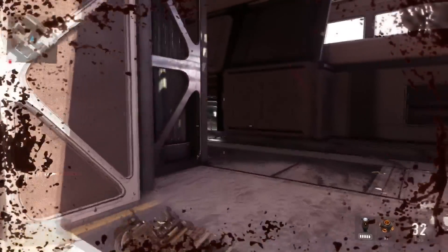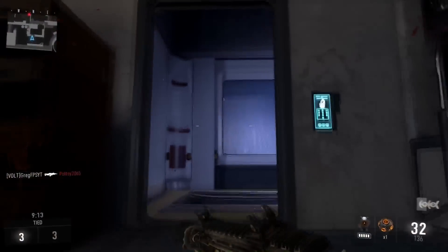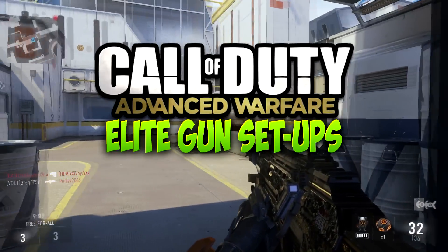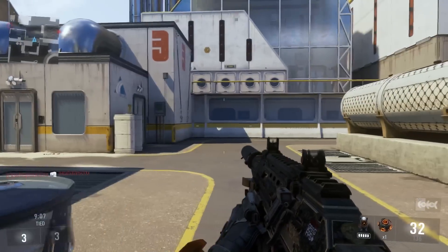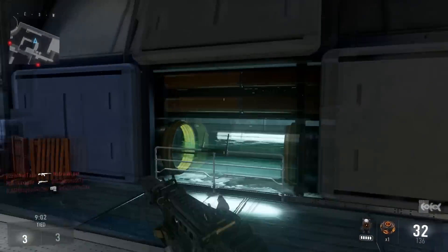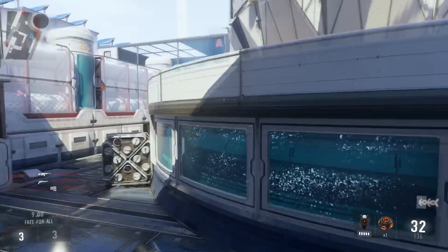Hey what's up soldiers, my name is GregFPS and welcome back to episode number three of Elite Gun Class Setups in Call of Duty Advanced Warfare. Today we're gonna be taking a look at, in my opinion, the best elite gun in Advanced Warfare, and that is the BAL-27 Inferno. This gun is an absolute monster.